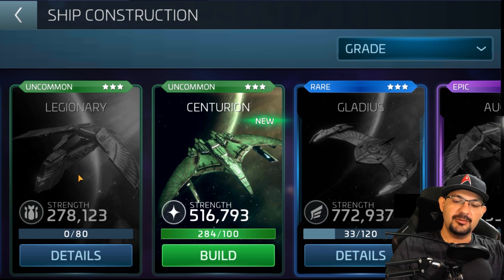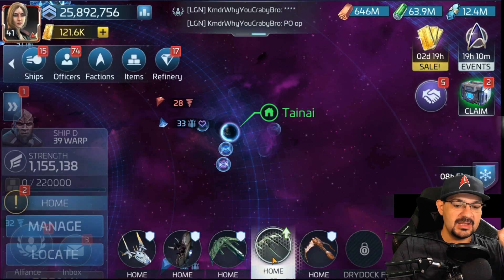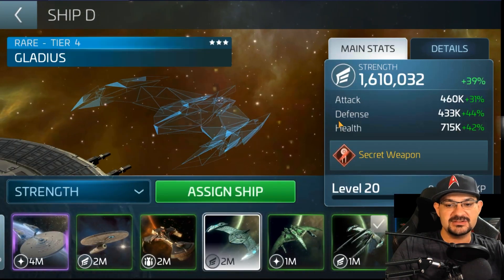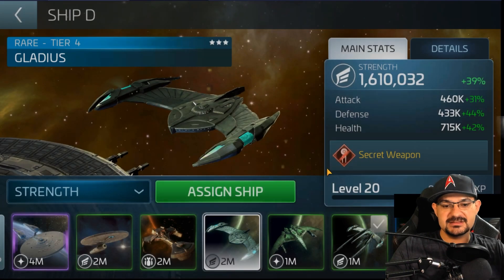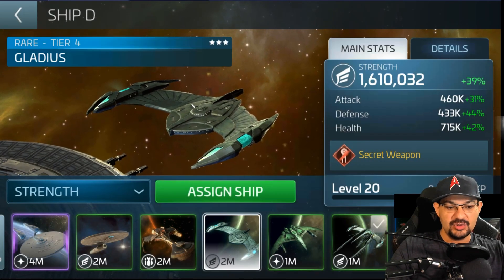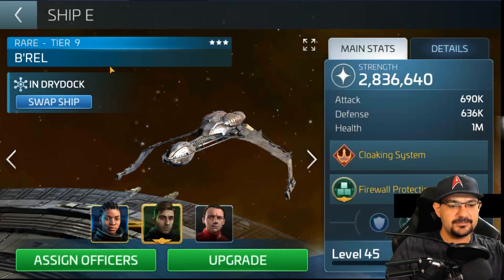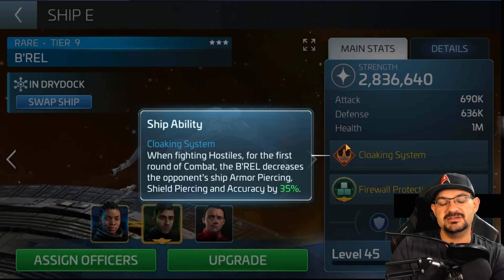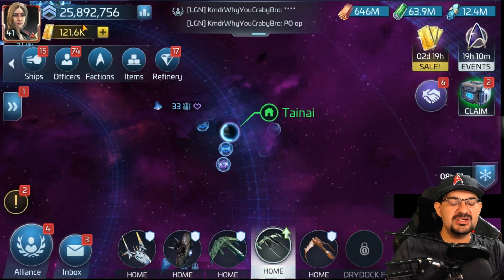Once you have your faction tier 3 ship and want to move into the Enterprise, you won't have to worry about a resource shortage. Let me show you the Gladius and Braille stats. The Gladius at level 20 has weapons at 54%, and my max-level Braille has a 35% chance of dealing accurate, consistent damage.